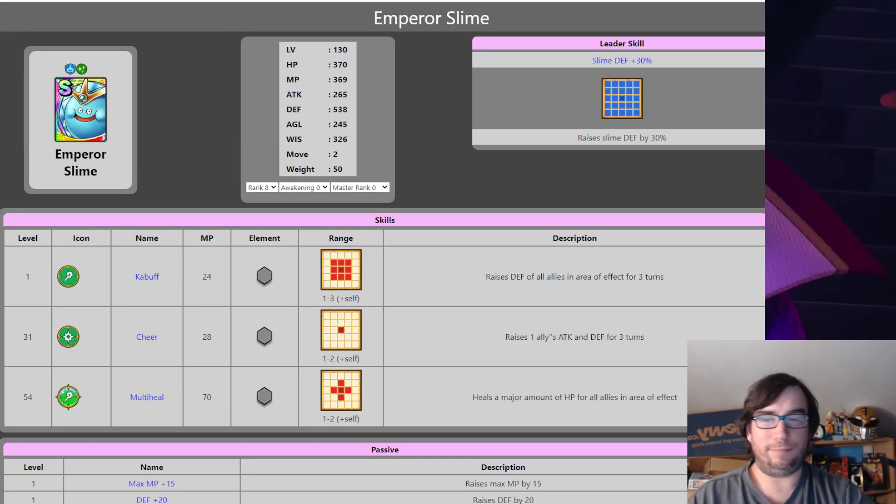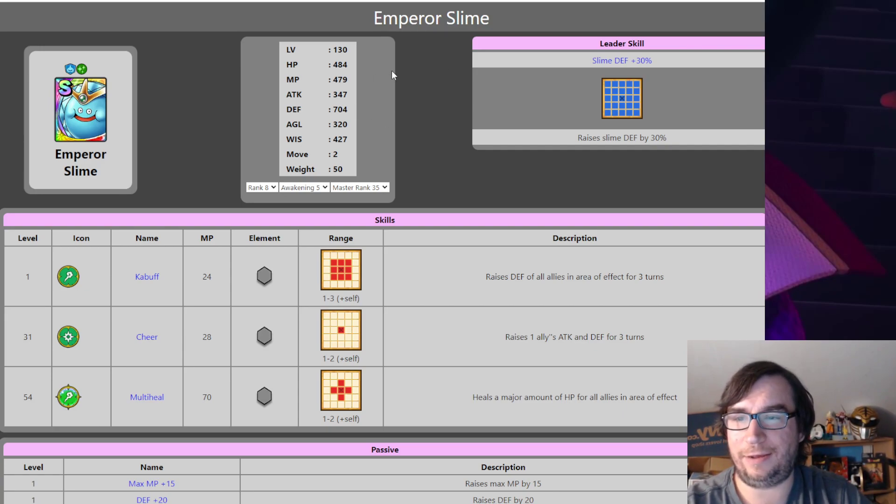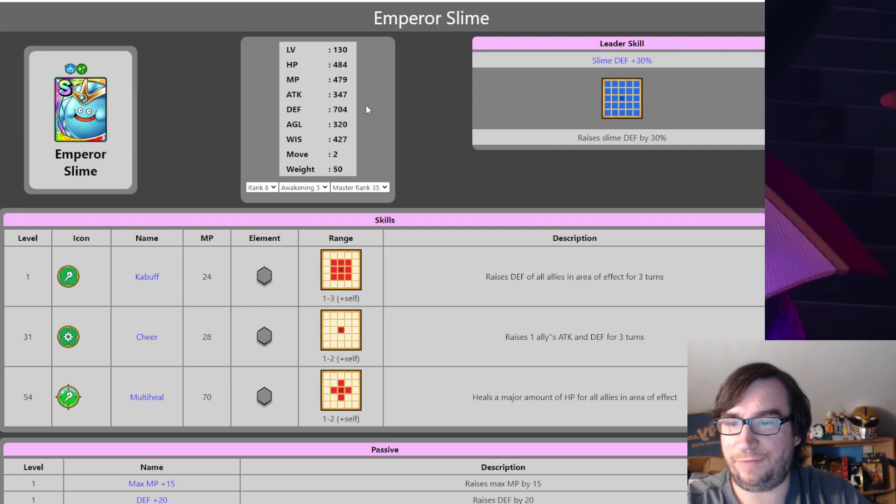Let's start with an interesting one — Emperor Slime. He definitely needs a blossom. My slime rank is actually a little low; I think my Master rank is 35. He has 484 HP, and you can get another 200-300 on him with equipment, but you also want Wisdom on him. 427 is a good Wisdom score. Defense is 704 — pretty high. But he's like the original version of Diamond Slime.